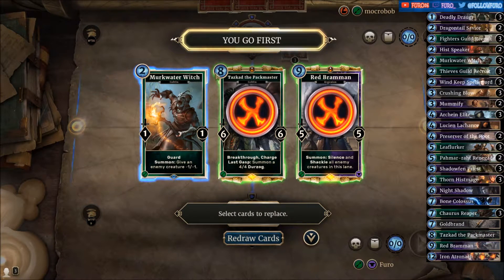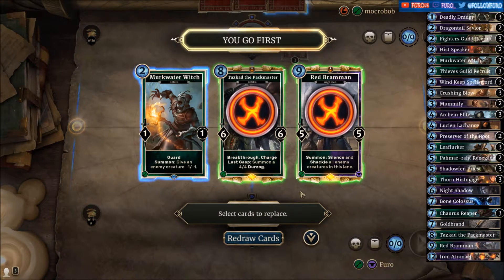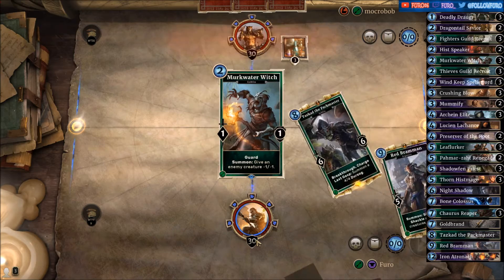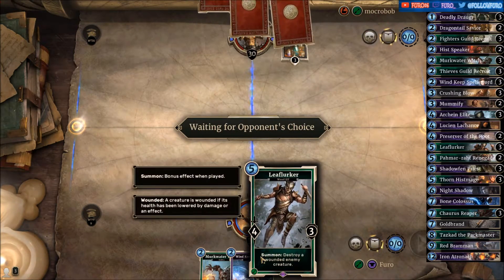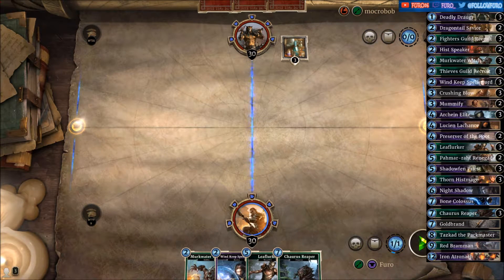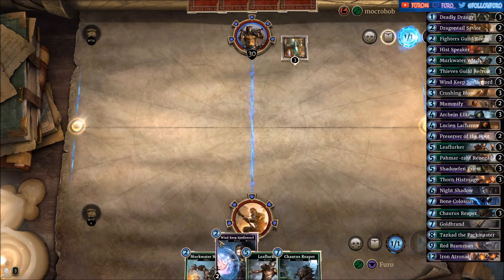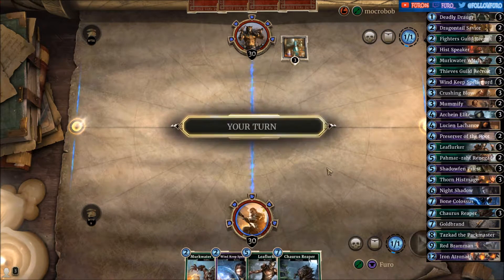We're going against an archer and starting with the Mirkwater Witch for sure. Those two cards are way too expensive so we replace them. We have a Windkeep Spellsword and a Leaf Lurker. Should be a decent start with the Windkeep and the Mirkwater Witch. The Reaper and the Leaf Lurker will come later.